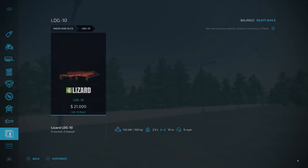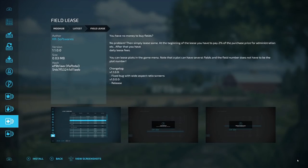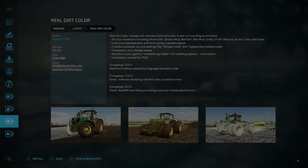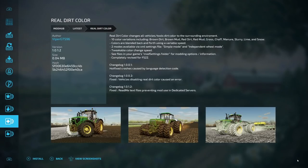Now for PC only updates. First is Field Lease — the only change was a fixed bug with wide aspect ratio screens. The second update is for Real Dirt Color, one of my favorite script mods: the fix allows it to now be used in dedicated servers after fixing readme text files that were preventing that.